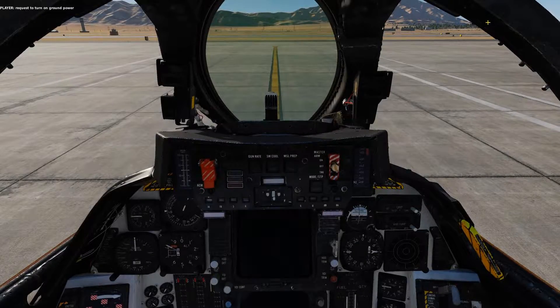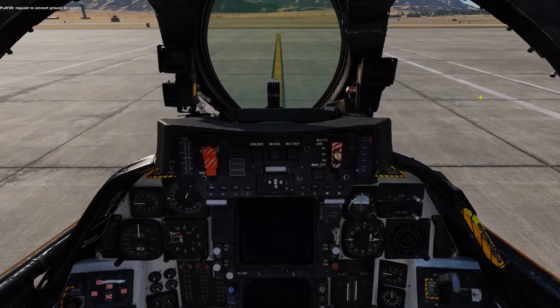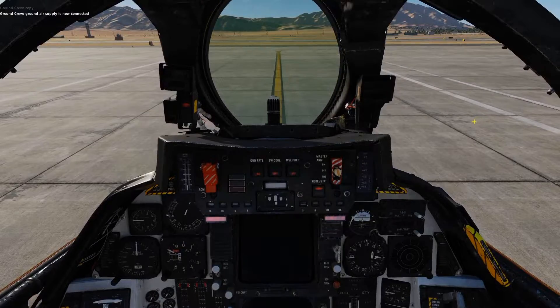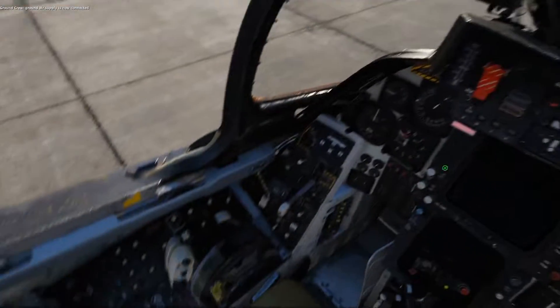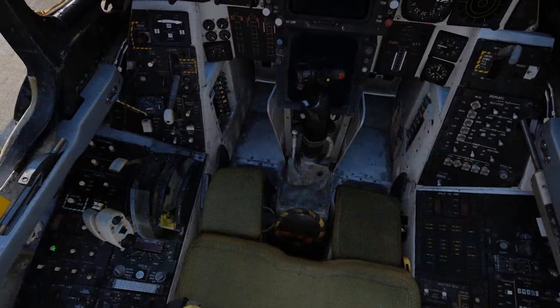The first thing you're going to do is open up your comms menu and get the ground power and ground air supply on. Next, you're going to turn on your oxygen and your pitch, roll, and yaw SASS.